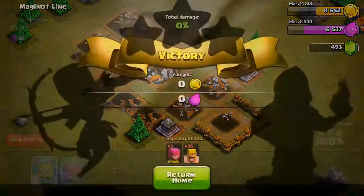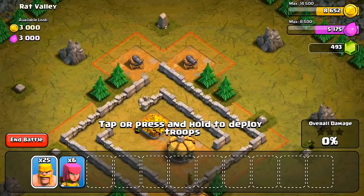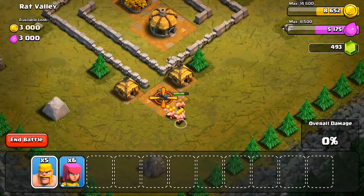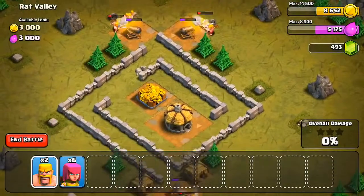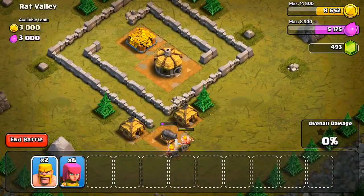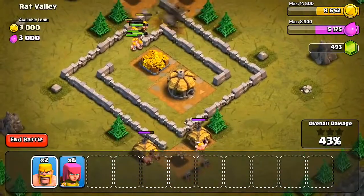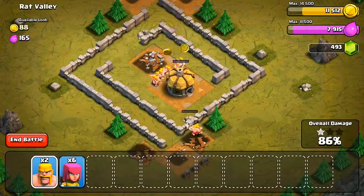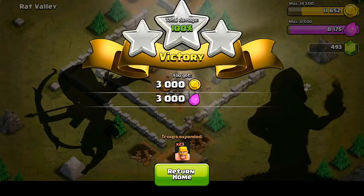Let's finish up with this final single player level and then we're going to start running into some multiplayer raids. We got a nice boost — 3,000 of each. All the defenses are on the outside, which makes for a really easy raid. That's why I didn't put my defenses way far out with my base, because someone could just drop all their Barbarians and take it out fairly easily. As I fast forward, there's that little bomb line that took care of my Barbarians on the bottom, but we're still good — wrapping up our final single player raid for 3,000 of each resource.